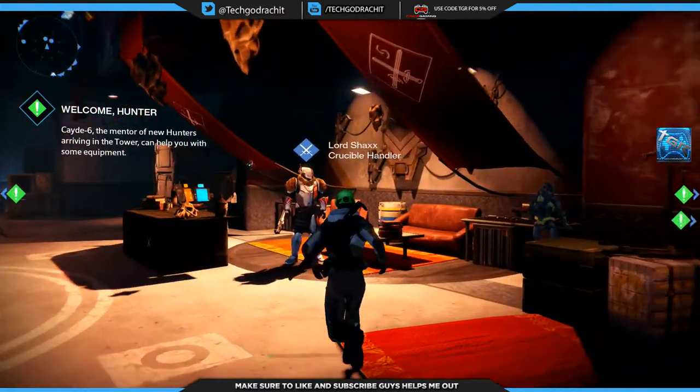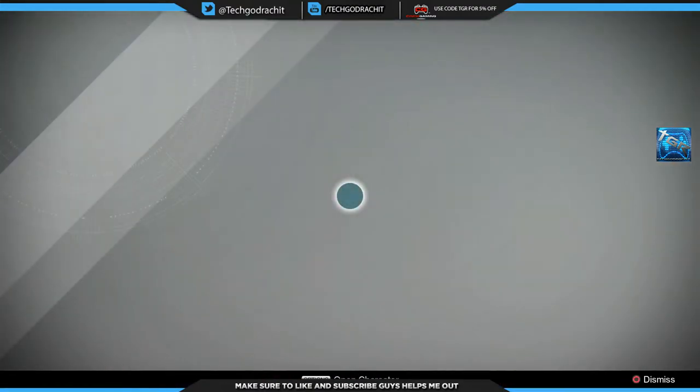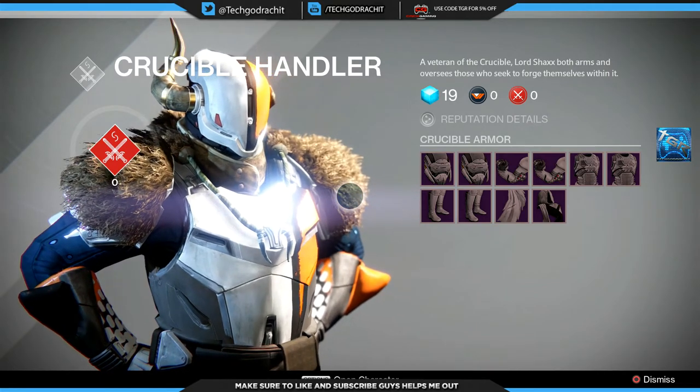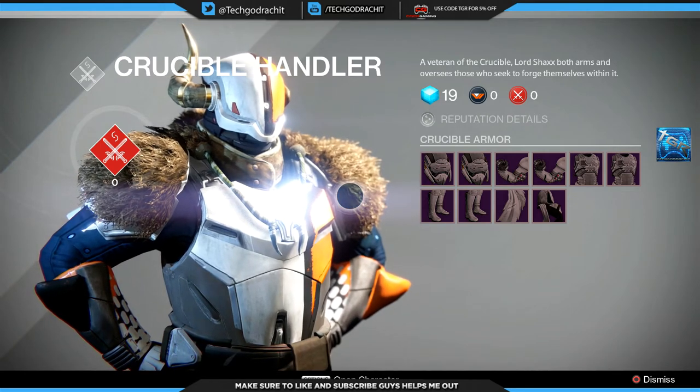Approach him and right when you approach him you will get an invitation to invite other guardians to join you in your Destiny experience or something like that. All you gotta do is accept that invitation and your crucible will be unlocked. I've already accepted mine, that's why you guys are not seeing that, so I'll show you guys how to get into a game after.